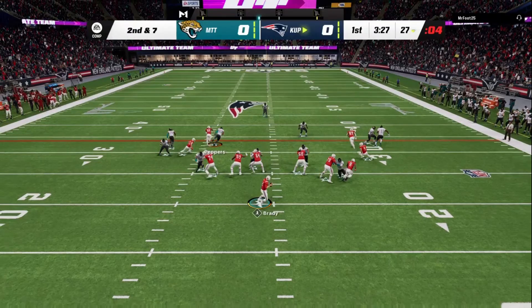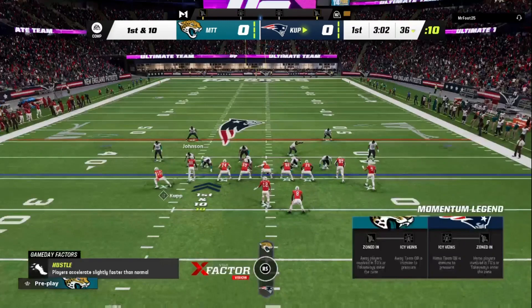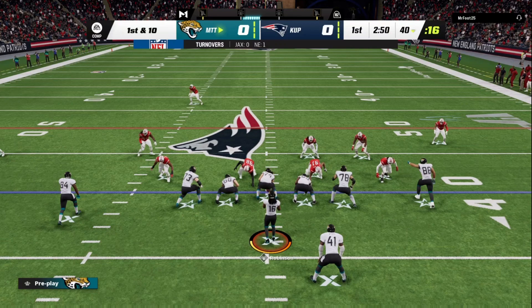He threw another past the curl, so we're gonna switch to man coverage and put our two middle guys in curl flats for five yards to protect against those drag routes. I shaded over the top as well. Nice pick — let's go! That animation at the end was pretty sick.